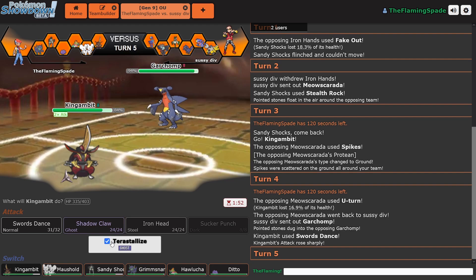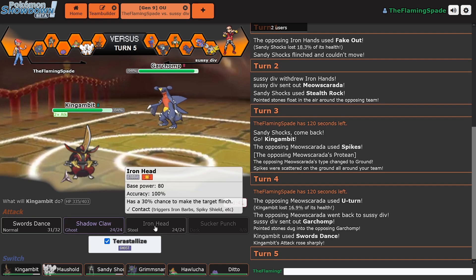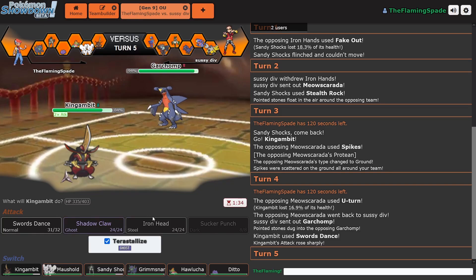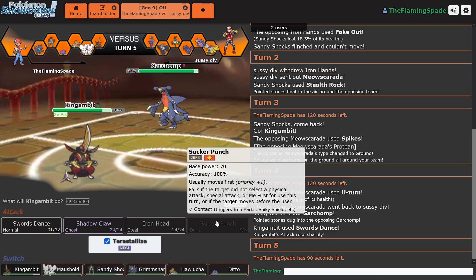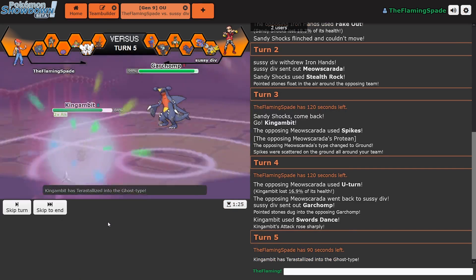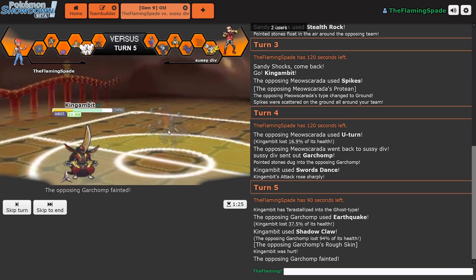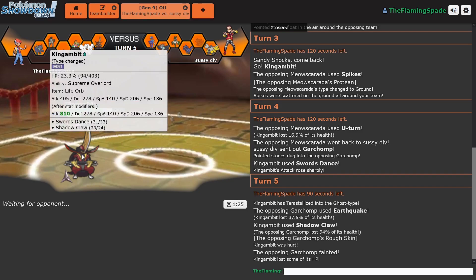Maybe I should do it right here. This thing is still too weak. But I still keep the STAB even though I turn into a different type. I'm still not sure about the mechanics. I still get to keep STAB on Iron Head. And if I would Terra into a Dark-type, then my STAB would be 2 times instead of 1.5 times. Let's do this thing. Garchomp goes down! There is 810 attack behind it, but still that is quite impressive.